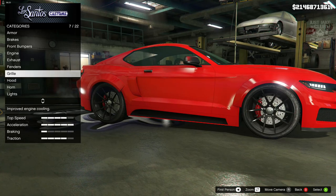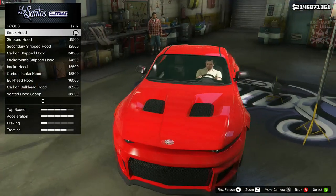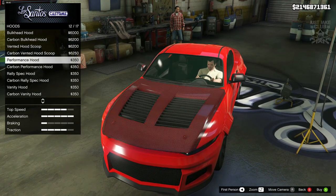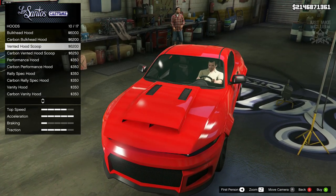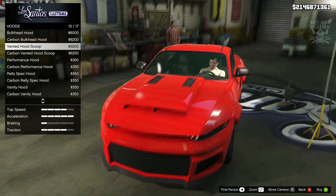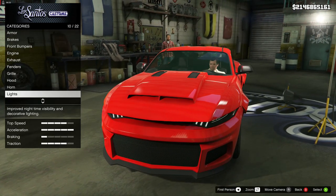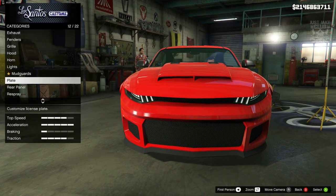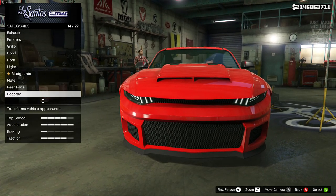We're going to skip past the grille and go into the hood. The Hellcat from F9 has a really mean looking hood, and it is very similar to this vented hood scoop — so that's the one we're going for. Then we're going to go into the lights and purchase the Xeon headlights. Then we're going to skip past mudguards, plate, and rear panel, straight into the respray.